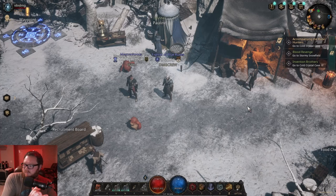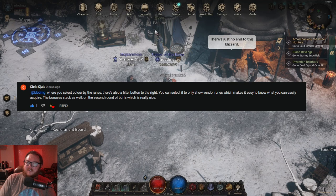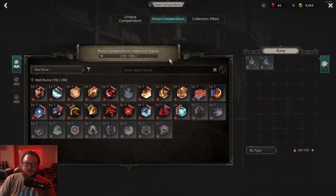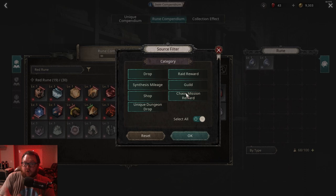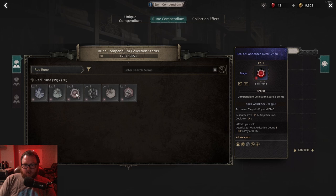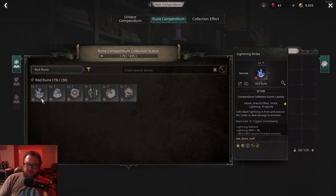Thank you to Chris and Maniac1970 for that advice. Chris, your name gets mentioned a few more times in the video. This next tip is a cool quality-of-life thing: I previously pointed out a website you could use to find out if runes are from drops, crafted, or from the shop — but you don't need the website. It's all in the game. Go into the runes you want to look at, hit the filter button, and you can sort by where you obtain them. For example, you can filter to see what skills only come from synthesis.